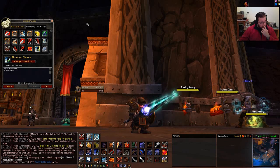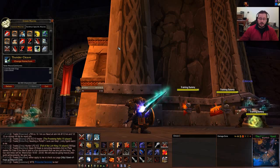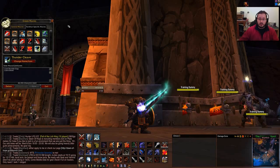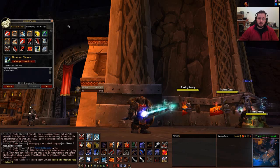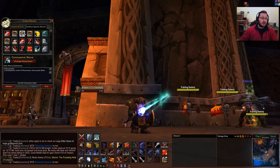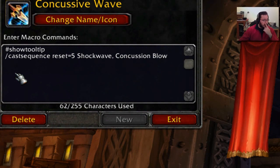Now I believe you guys wanted to see the macros, because a lot of people have been telling me the macros don't work since 4.0. They work for me - I've been checking them and they still work. I'm not exactly sure if it's a PC version issue, but on my Macintosh every macro is working fine. The first macro I'm going to show you is the Concussion Shockwave, which is basically the same as it used to be: cast sequence reset equals 5, Shockwave, Concussion Blow. That's it. Works just fine.